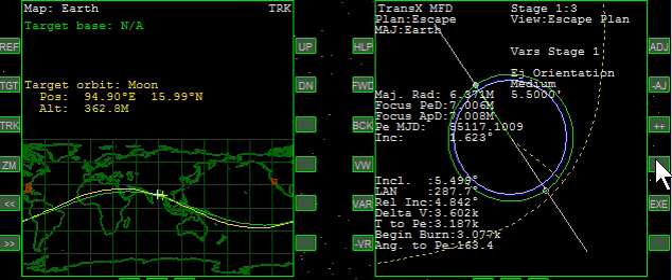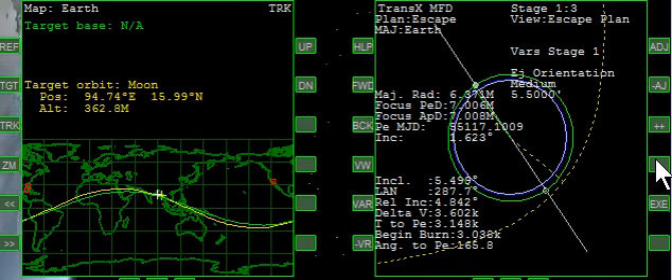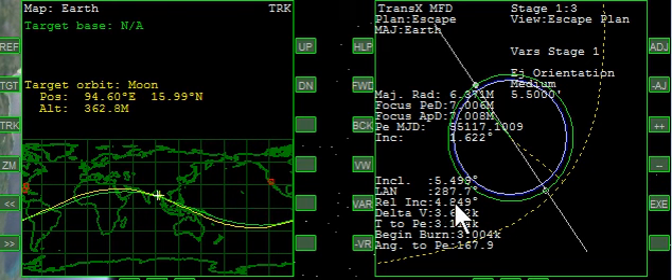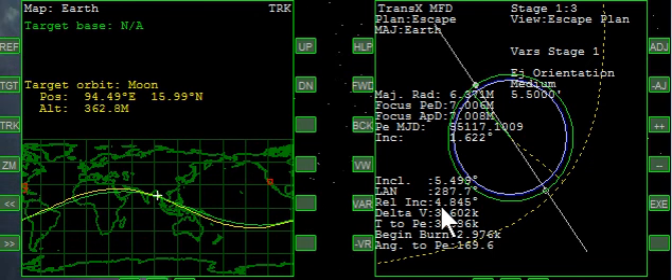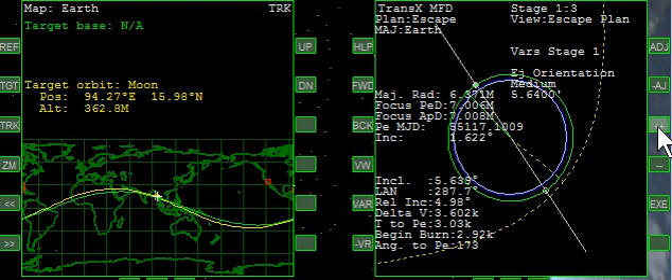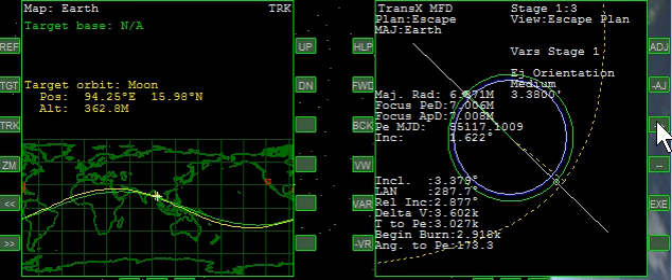We'll go a little bit further. As we get closer, I'm going to go prograde for a moment and test whether it's a descending or ascending node. I've just raised it, which would be increasing the value of how far we're off. Now I press and notice it's decreasing. So we're going to hit the autopilot for ascending node and do a little bit of burning, bringing our white line back to reduce the relative inclination to zero.